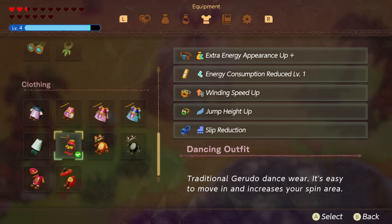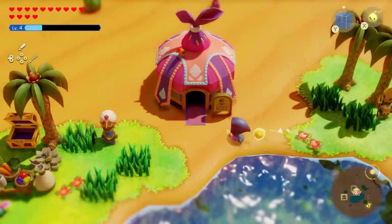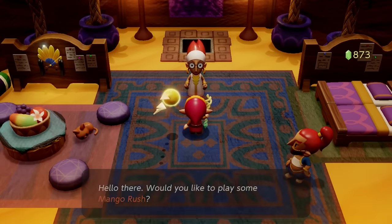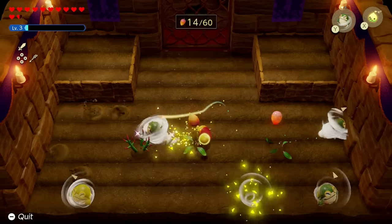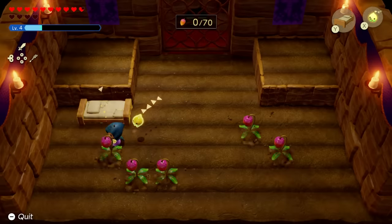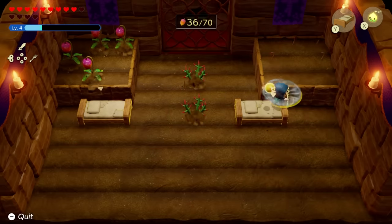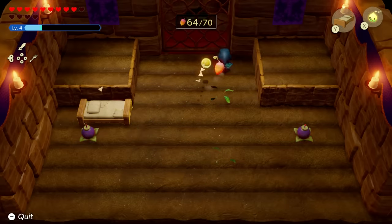The next outfit is the Dancing Outfit. For this one, you'll need to go to the Gerudo Desert oasis area and enter a specific tent. Inside, talk to the lady and enter challenges where you have to harvest seeds. It comes in three levels: Standard, Vibrant, and Ultimate Seeds. I was able to get through the first two by just spamming a Tornado Echo I got from the desert at every seed I saw. But for the ultimate challenge, you need to harvest 60 seeds, and I realized I just had to spin around to do it. The pattern is always the same if you fail and repeat, so just learn it and follow the exact pattern to get the Dancing Outfit.